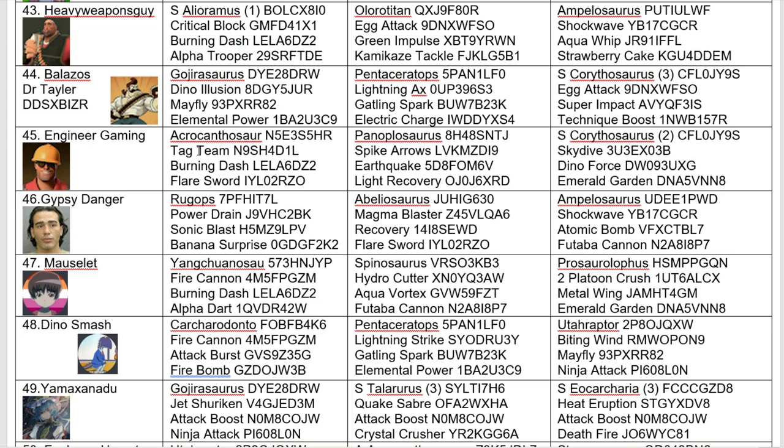Another returning combatant — Engineer Gaming with Acrocanthosaurus, which they used last time, Panoplosaurus, and Super Carithosaurus. With the same movesets they used last time on the previous dinos, but they just changed the dinos. So instead of Super Tala, we got Panoplo; and instead of Paratector, we have Super Caritha.